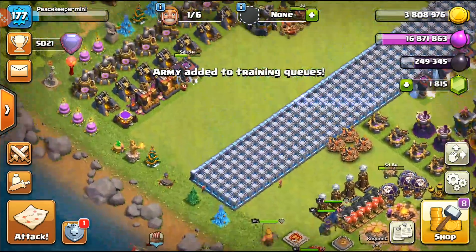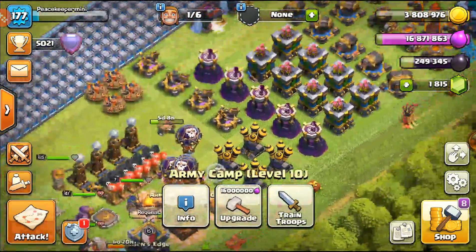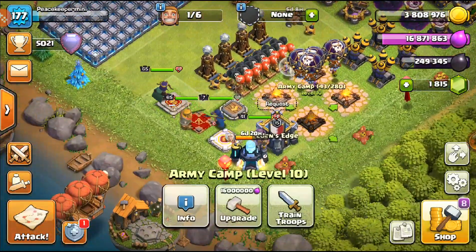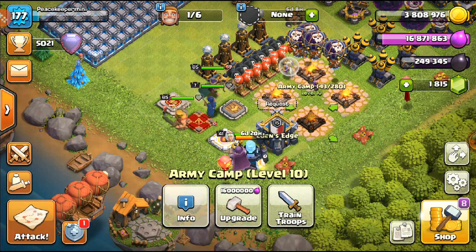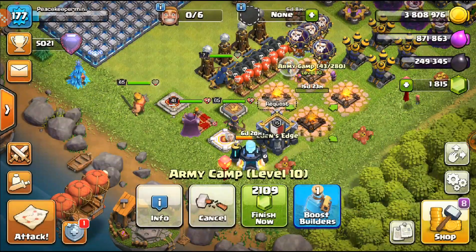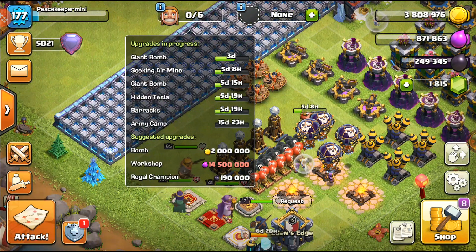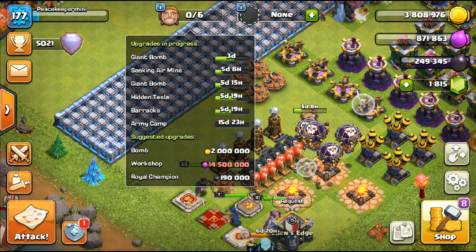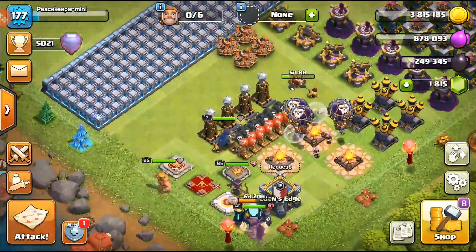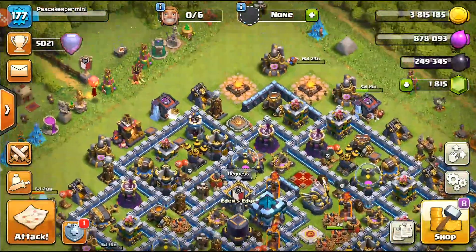I'll sign up to Legends League - we probably won't get an attack anytime soon but it doesn't hurt to get some free loot. We also have the option to unlock the siege barracks, but I want to wait until I can donate maxed barracks. The army camps are a better bet for us right now. And there it is - first army camp down, three more to go! We have three days until our next builder finishes. The giant bomb builder will keep working on traps in the meantime. Hope you guys enjoyed and I'll see you next time.